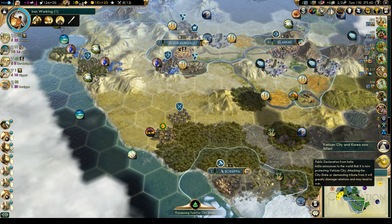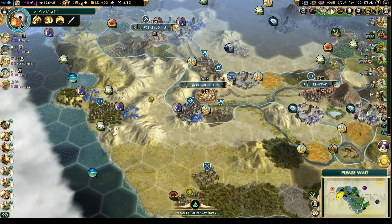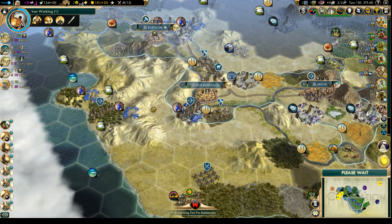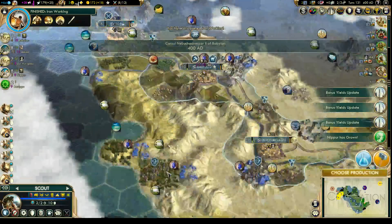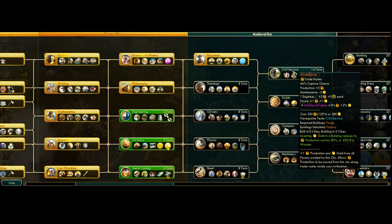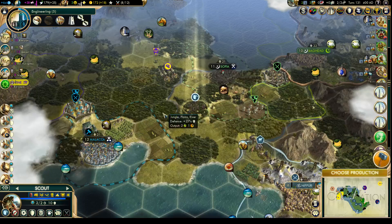Korea and Vatican are now allies. Iron working is done. Let's now start the march towards civil service — let's go for Engineering first.